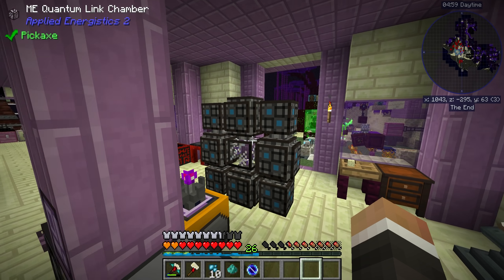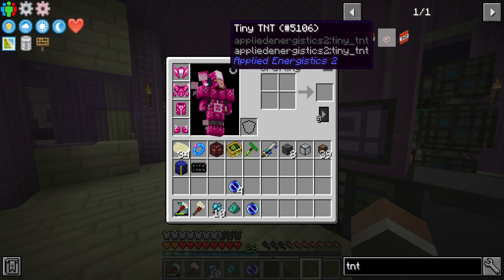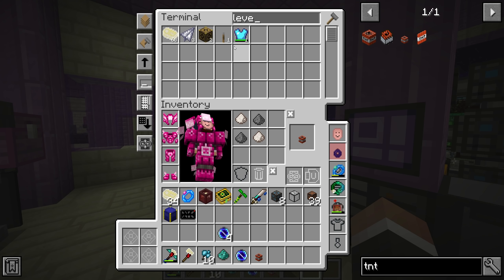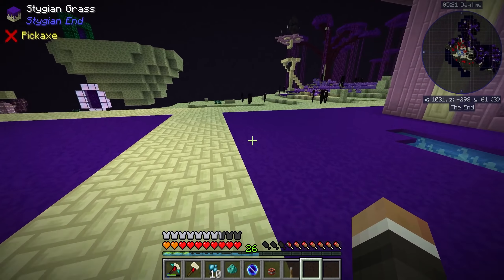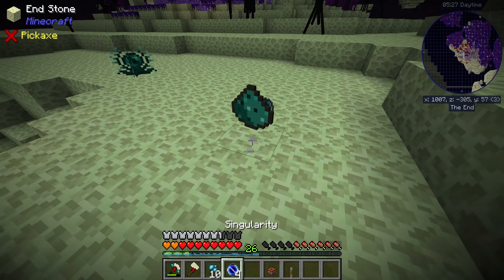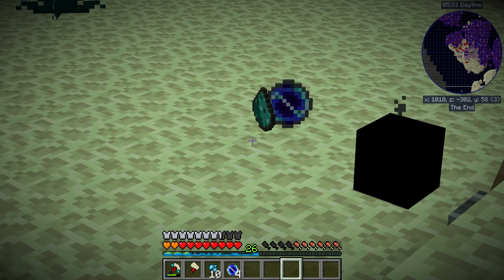All we need to do is get one Ender Dust — this item from Applied Energistics 2. We got this before because we were using it to make the range upgrades, the wireless boosters for our wireless access point. You make it by crafting together the Ender Pearl powder, which you get by running the Ender Pearl through a sag mill. Once you have one singularity and one Ender Dust, you blow those up together to form two quantum entangled singularities that you can use to connect two ME quantum rings together.